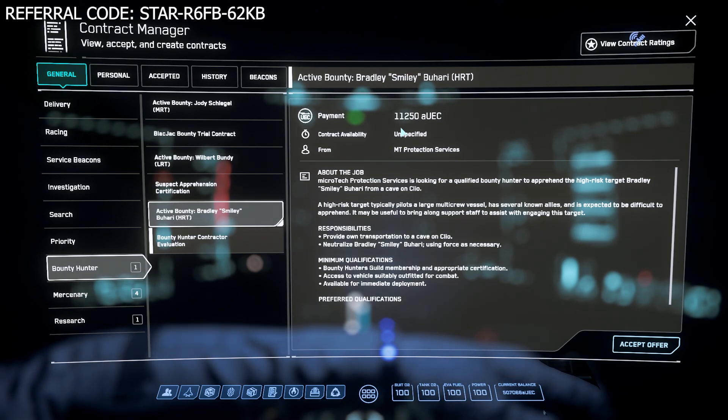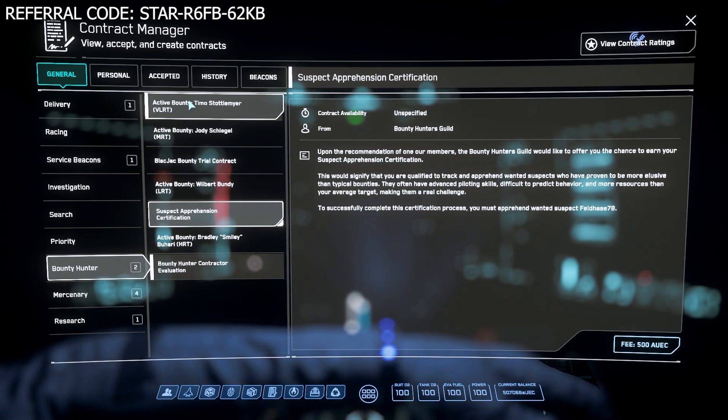The way I make money while grinding up to VHRTs is I chain single MRTs and HRTs and group MRTs and HRTs — I take all of them at once and bust them all out, then grab more. I basically take on eight different targets in one flight. I'd pair the groups together so if I'm doing two group bounties for HRTs and MRTs, I'll do both targets on Cellin, both on Yela, both on Daymar, and rinse and repeat.